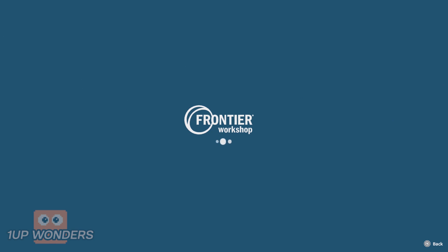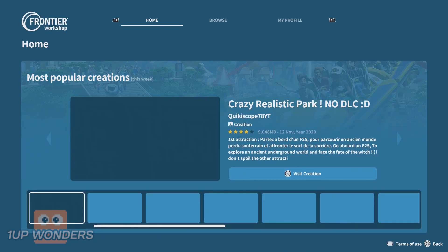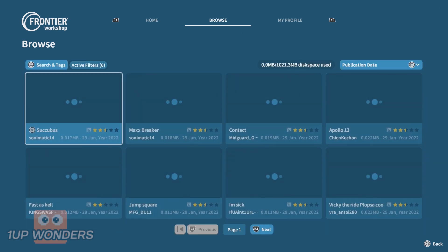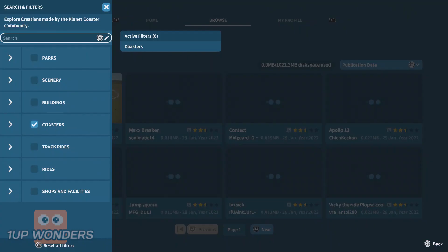Firstly, we'll need to go to Frontier Workshop. Head to Browse and select Coasters. Use the search function and search for Trophy.